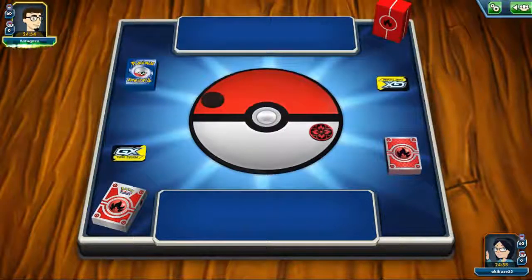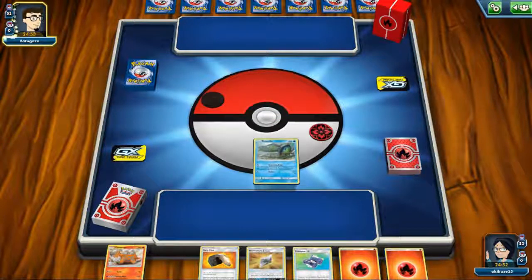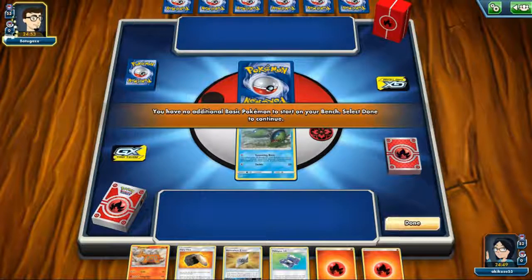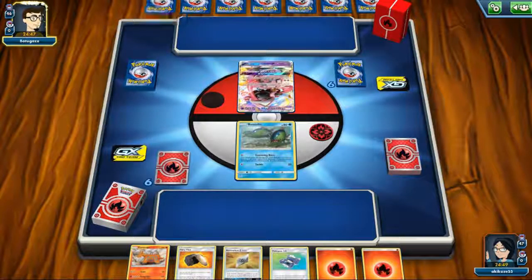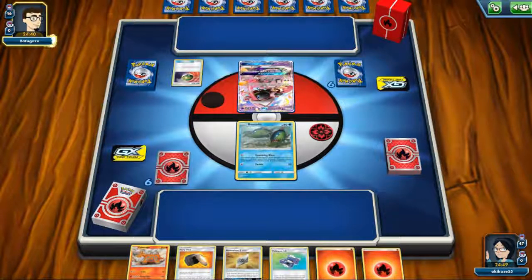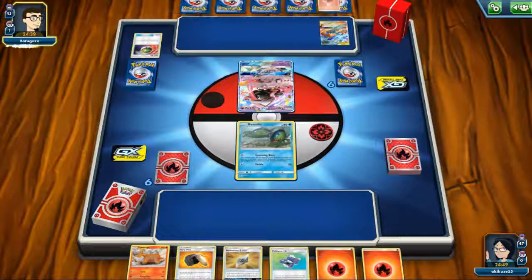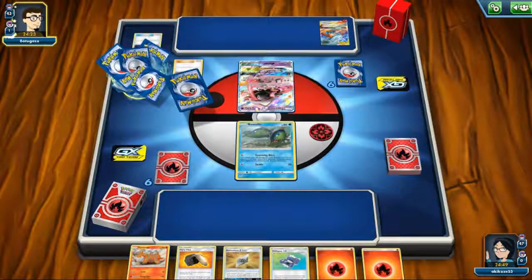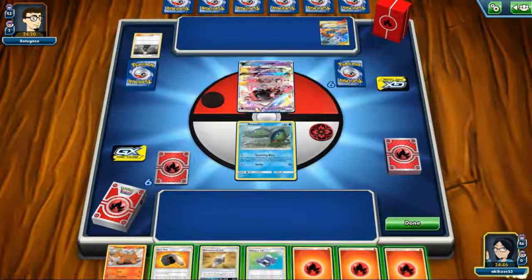The previous match was actually quite good — I'm quite impressed. This hand is a bit slow. Oh! Never mind — we are going against another pre-rotation deck. Should have expected it. It's another Reshiram and Charizard. The good thing is I can hope to catch them off guard with the Normalium Z. At least my Basculine can attack the Charizard on the first turn.